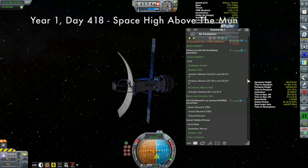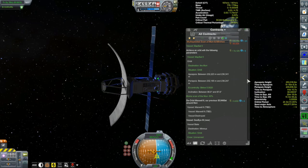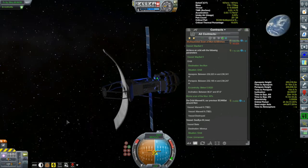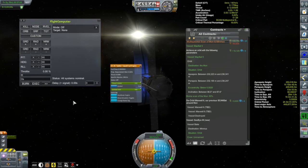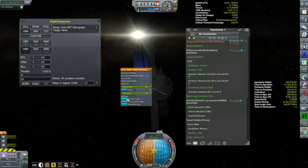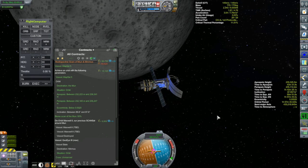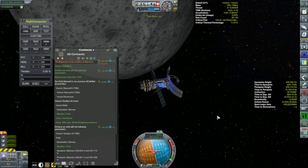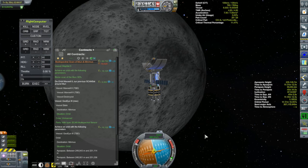Here we are with MapSat 5. Going over the particulars of the contract — the requirement is to scan at least 50% of the Moon. I do need to get a specific orbit before I can proceed. It's saying my altitude needs to be around 235 kilometers, very close to circular, and I need an inclination of about 87 degrees. Thankfully I still have some fuel left aboard, and that's really not too different from the orbit I'm currently in. So with just a few burns we were able to get the contract orbital requirements out of the way. All of the orbital requirements are now green — that's good.